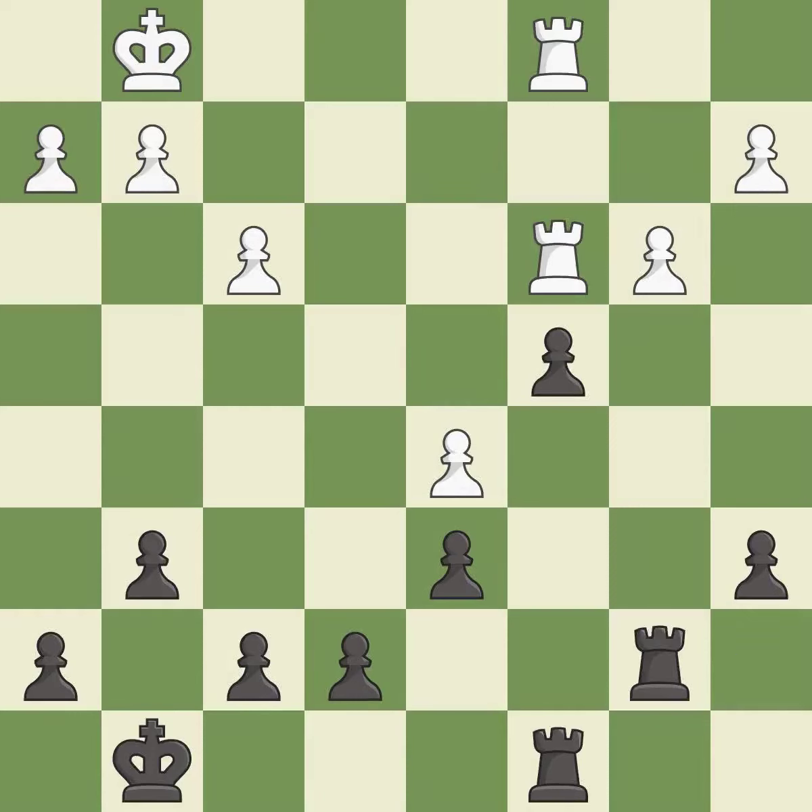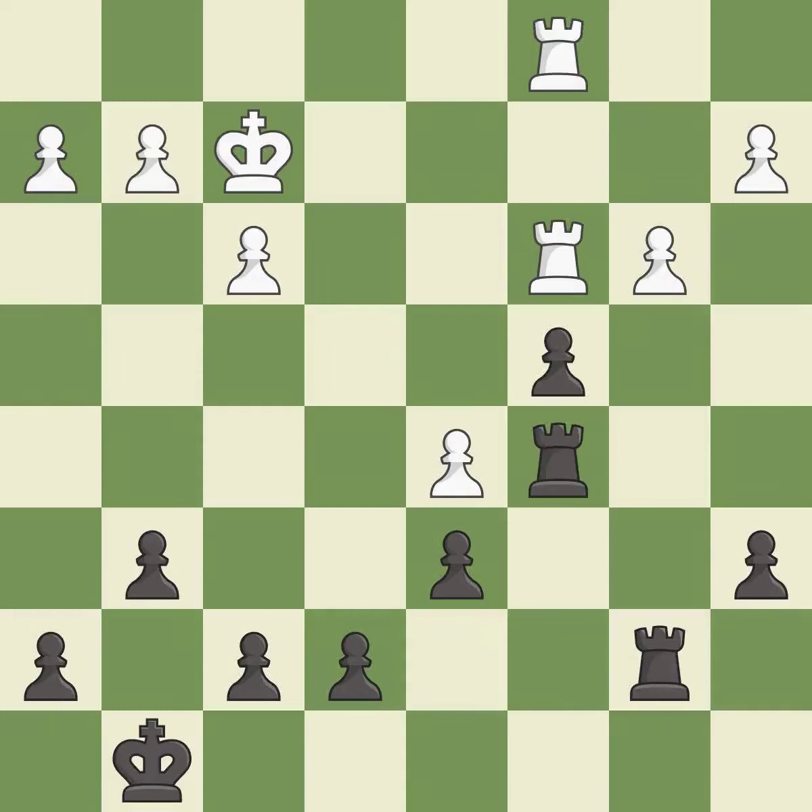This misses an opportunity to threaten winning a pawn — it is an inaccuracy. An active king is critical in the endgame and getting it off of the back rank is the first step; it is good. This defends a pawn that was under attack and had no defenders. This is the only good move — it is a great move.